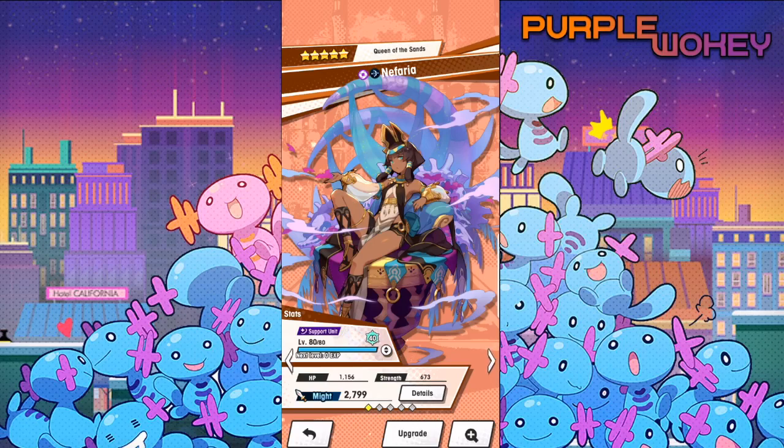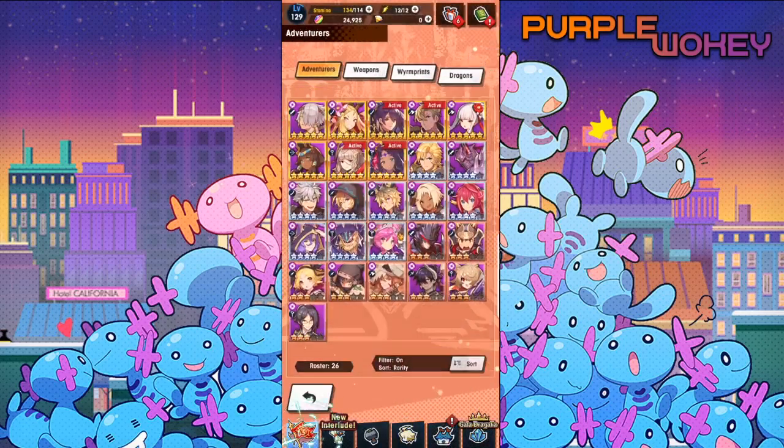Also in the meh tier is Hawk. And the current tutorial has Nefaria, who is essentially like Hawk except she has blind instead of stun, which makes her slightly better. I also just want to note that I think she's very pretty.